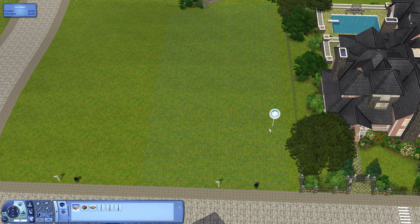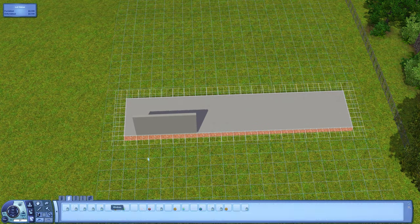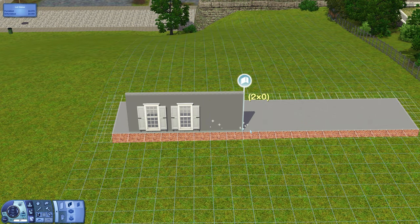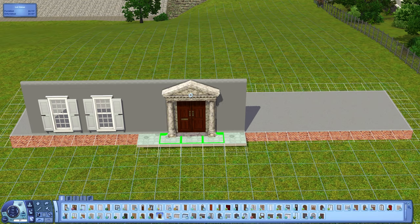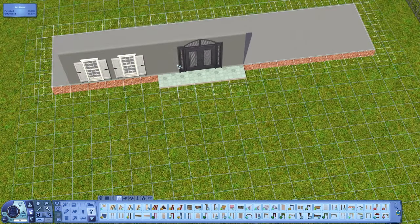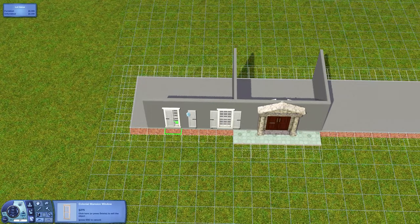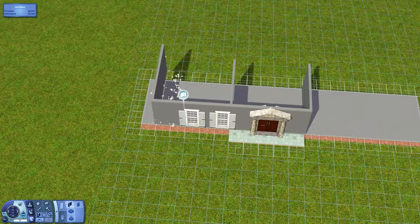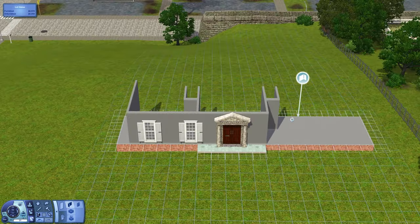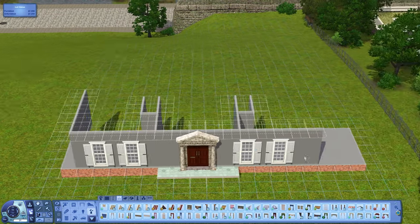Hello everyone, welcome to this Sims 3 house design video. Today I am here in Plymouth Isle, a world I created completely from scratch. I have a series on my channel where I create the world and all the community lots, so go check that out. This is yet another house for the world as I continue to fill in lots with pre-built houses. This house is called Green Georgian because it's a Georgian style house colored green.